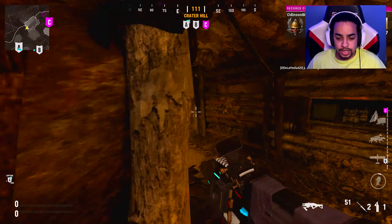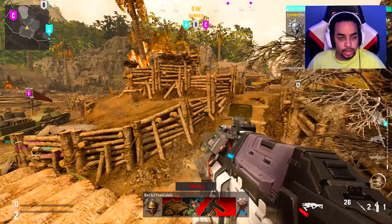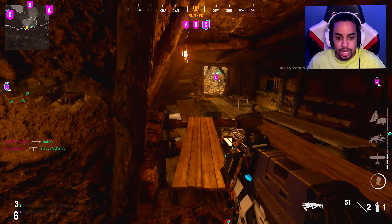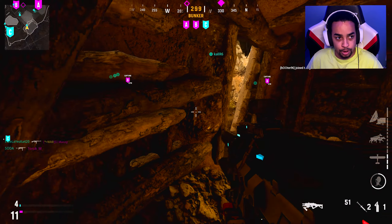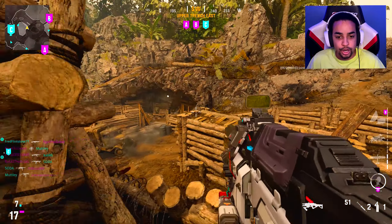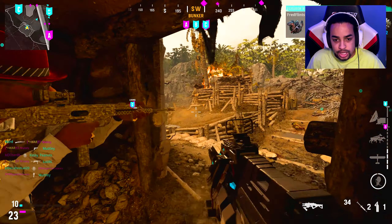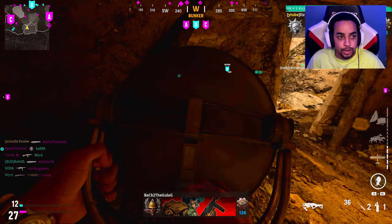On top of everything, the playlists in this game are absolutely atrocious — they don't have any of the good game modes available. It feels like they don't want anyone to play this game. After a few hours this game makes me want to stab myself with a pencil. I just realized they actually have Ship House as a game mode, but it's hidden in quick play all the way at the bottom, unchecked by default. You literally have to scroll to the bottom and check it yourself. No wonder I couldn't find any games searching for it — no one knows it exists.